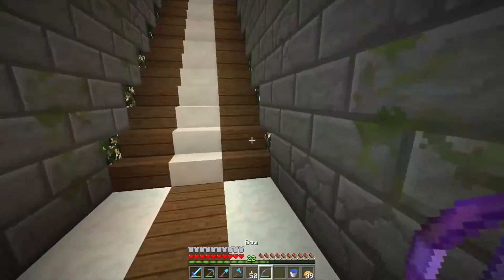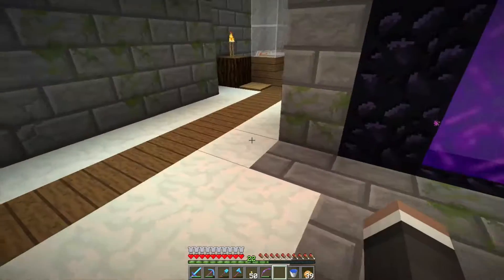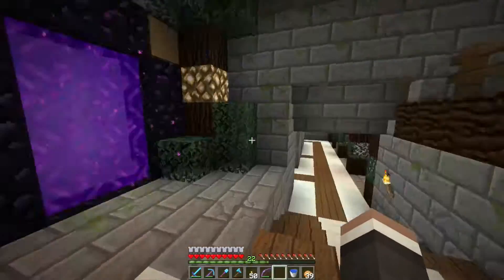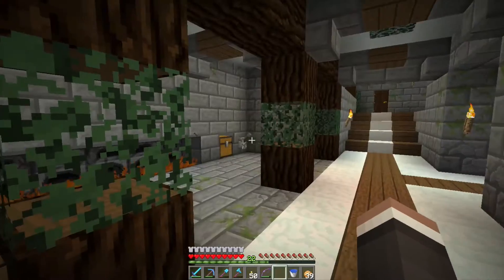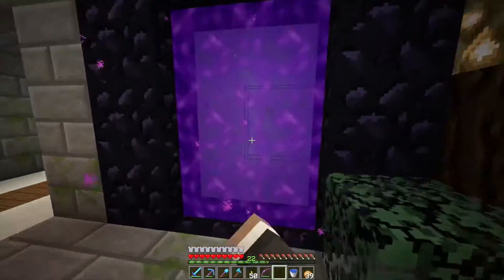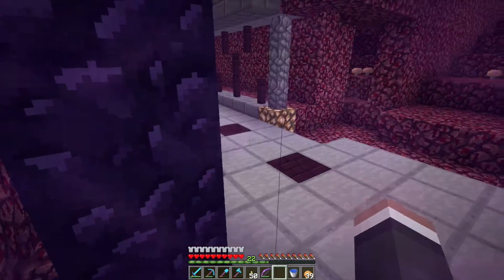Today we're gonna spend the day doing a lot of the things that I normally do off camera, which are the ocean monument, AFKing at the witch farm — we won't do that on camera — and building stuff in the towns that are all around. Just some stuff like that. So let's go ahead over to the ocean monument. It's gonna probably take a minute or two, so I have some things to talk to you guys about.